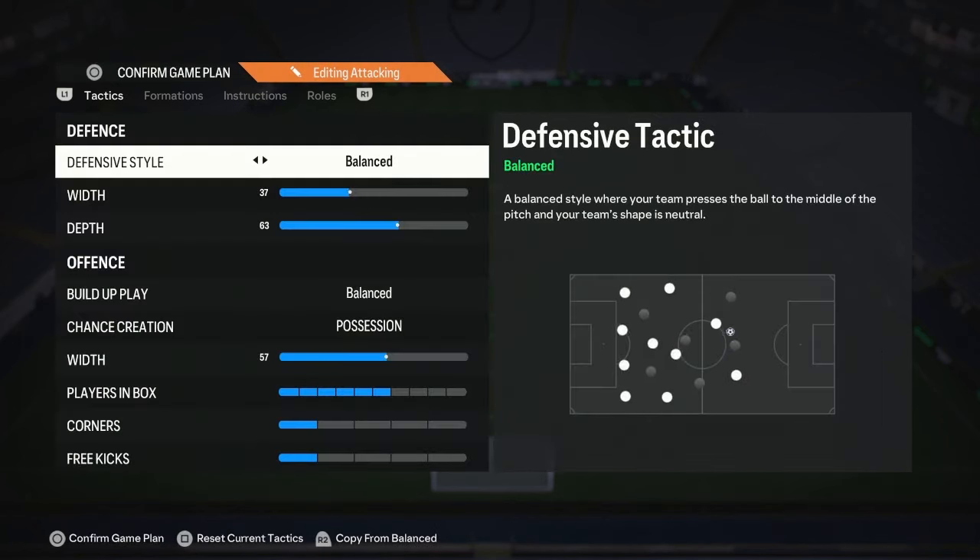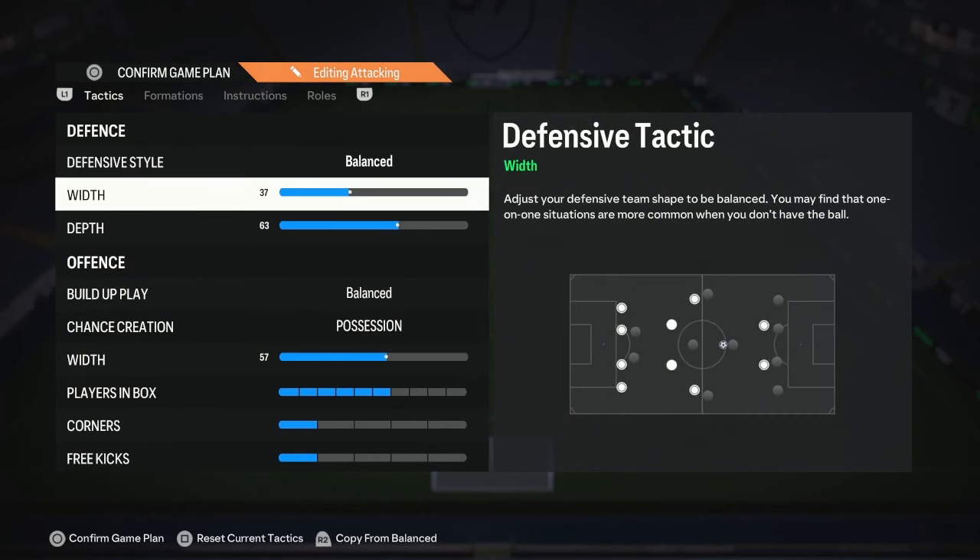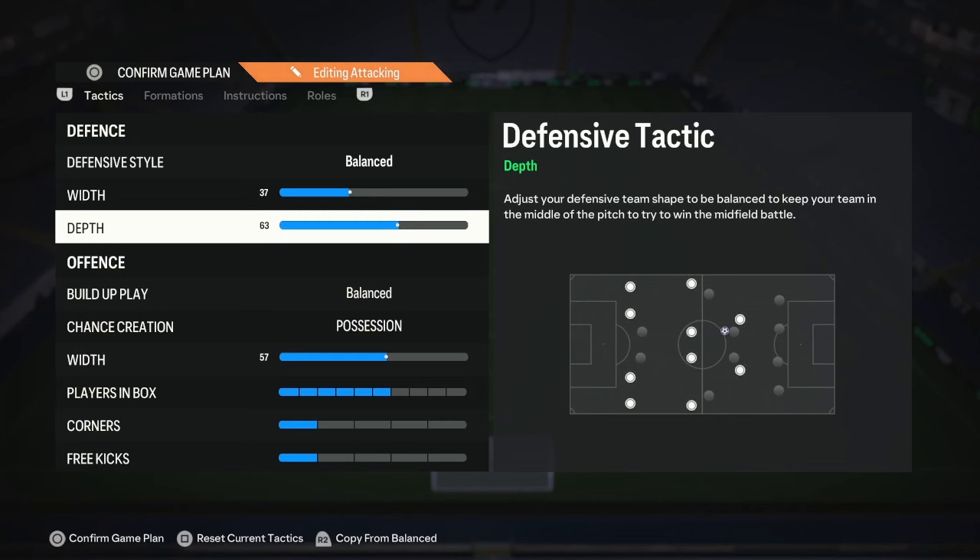For the custom tactics: 37 width — that's the sweet spot for this formation on both consoles. 63 depth for new gen; old gen I'd recommend 57 depth. I was playing with press on heavy touch and press at possession loss but that made it way too aggressive. I'm also trying to get away from auto offside trap since apparently it won't be available in the next game, so I'm dropping the depth a little, but 63 still allows you to press and mimics what Arteta does in real life.